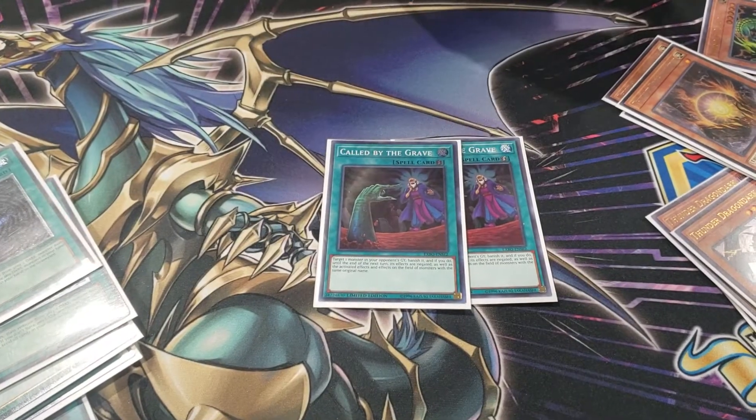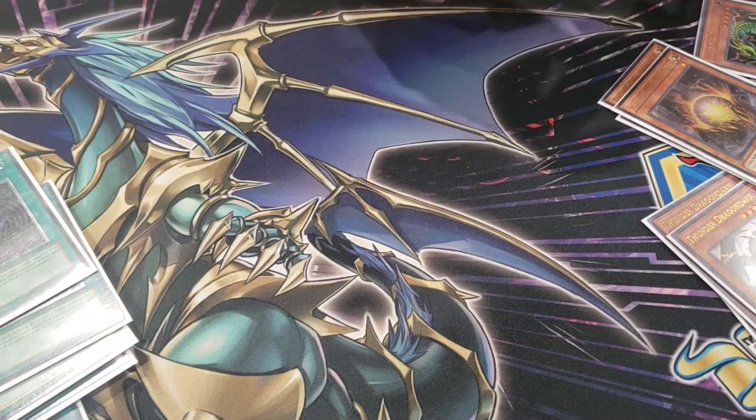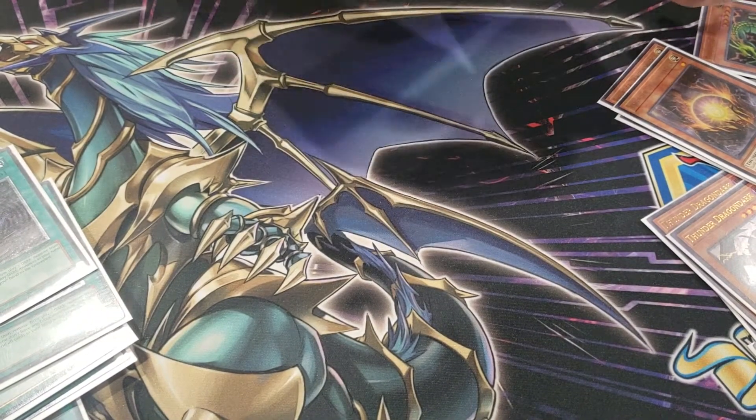There are a few people I know trying Saravus — that ritual hand trap that protects from targeting — because the main way people out Colossus is by bouncing it. If you can stop targeting on it, that really helps. Two Called by the Grave because we don't like hand traps. Especially Maxx C — that card sucks.